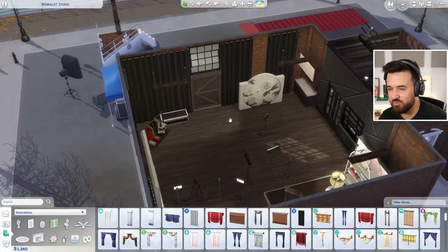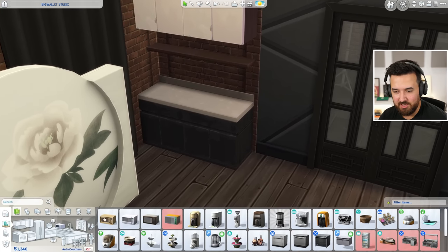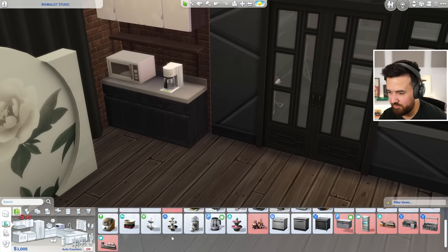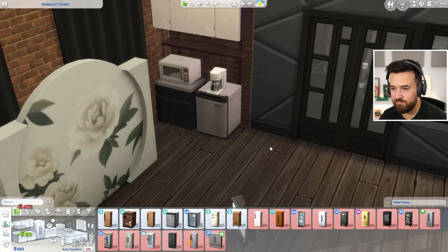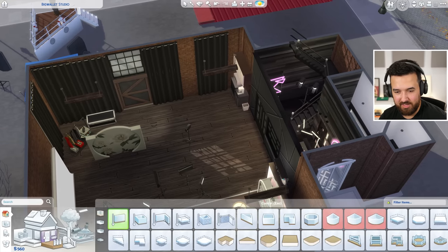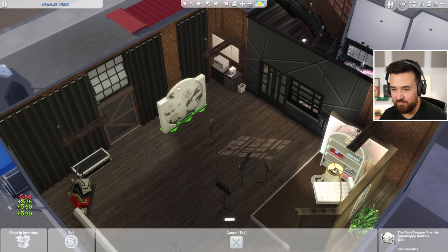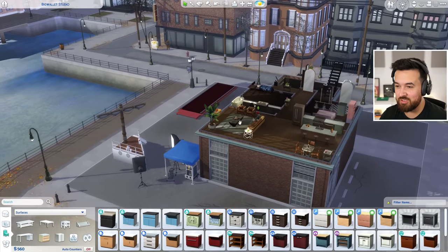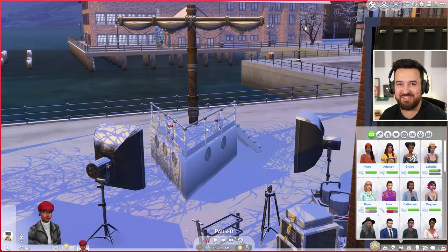It was suggested we should have like some changing rooms or makeup stations for our models, which is a good idea. Also a little coffee machine and kitchenette area over here — maybe a little microwave, coffee machine, and a mini fridge. We could fit a changing room over there too, but I don't really have money to do this right now — we've only got $500. We've got our new outdoor set to try and use, and some storage over here. It's also winter so really not the best time to be using the outdoor set, but it is what it is.